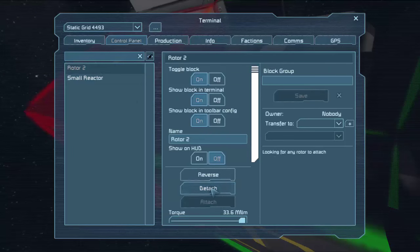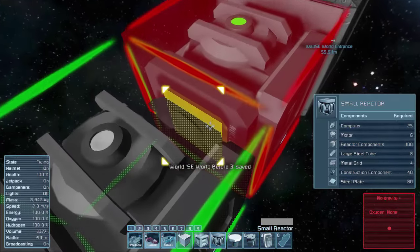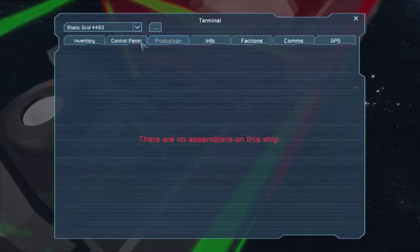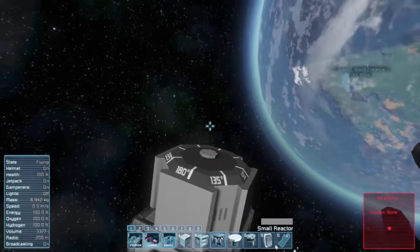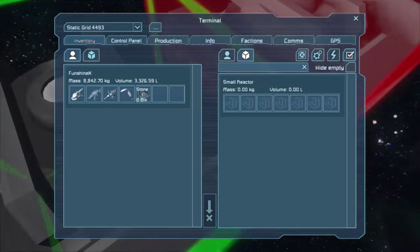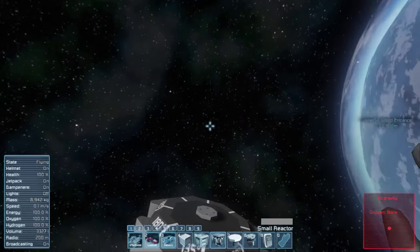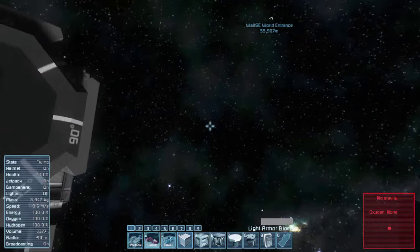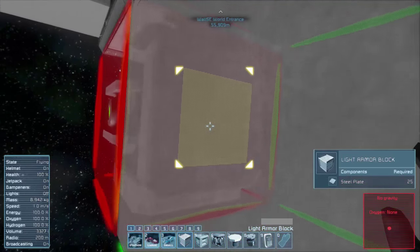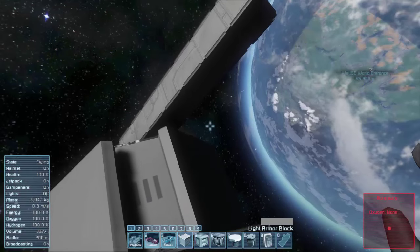Go to the control panel, rotor, and we should be able to hit attach. It seems like it may have been hot-fixed recently. After detaching and reattaching, there we go — it hooked on. The easiest way to do it is to put a block on top, take out the middle block, and then finagle your way to get that piece in there. Now it's actually attached, so we can stick a few blocks on and turn the rotor on with a little bit of velocity.